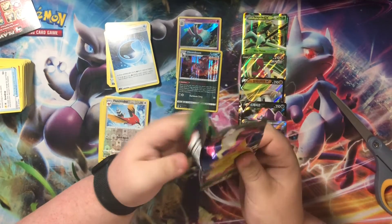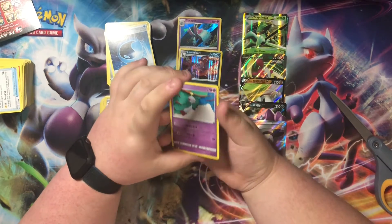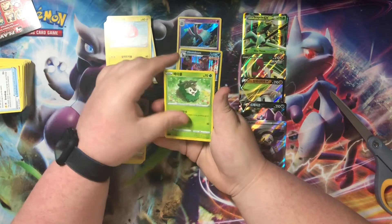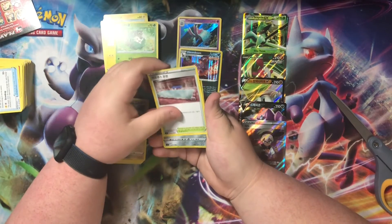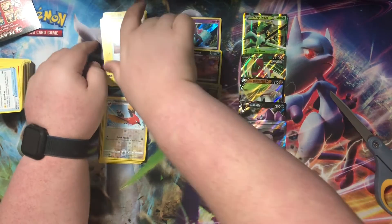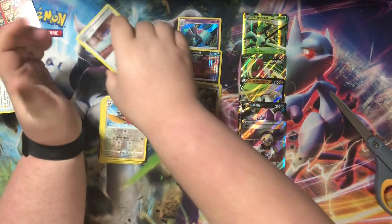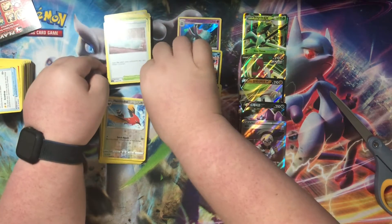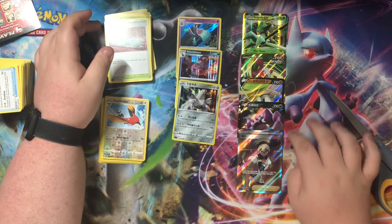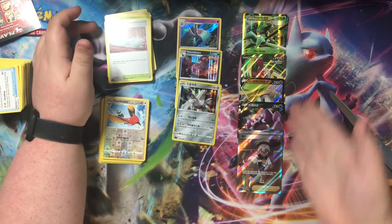Alright, last pack. Chimecho, Voltorb, Goat — and oh, we still get holos though! I just realized holos are good. Well, thank you guys for watching and tuning in. Please tune in next time — I'm gonna be doing more things. We got some decent pulls.